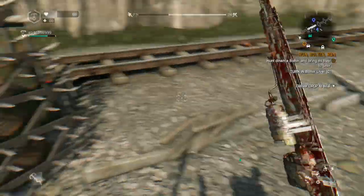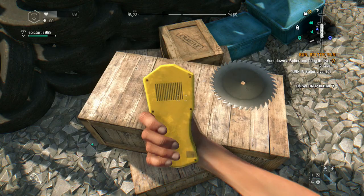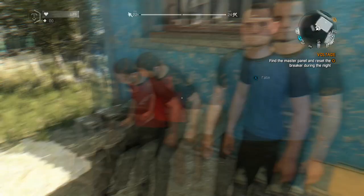Today I'll be showing you how to get the hacking device for the new Dying Light expansion pack, The Following. This is going to be a painful one because if you remember from the main Dying Light campaign, two lads called Tolga and Fatin give you some quests. For the first step in getting the hacking device, you have to complete all of Tolga and Fatin's missions in the main campaign of Dying Light.